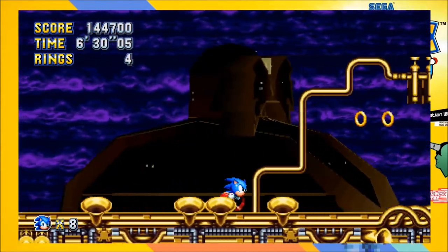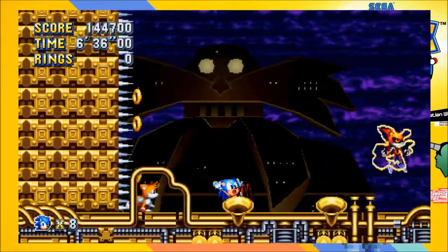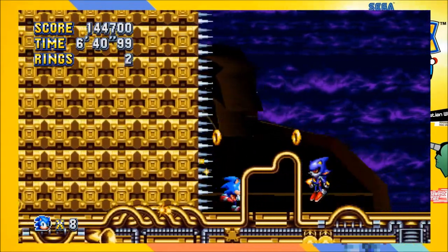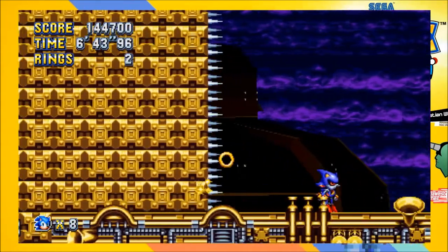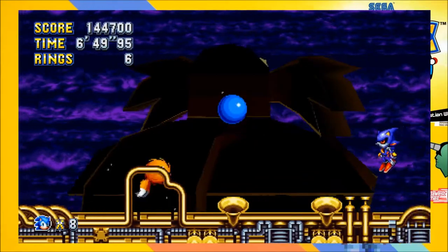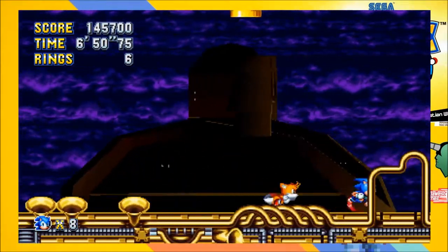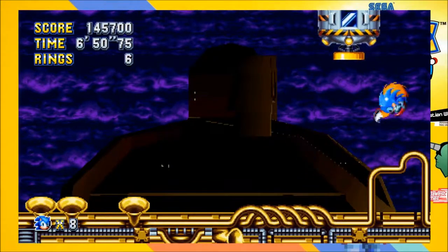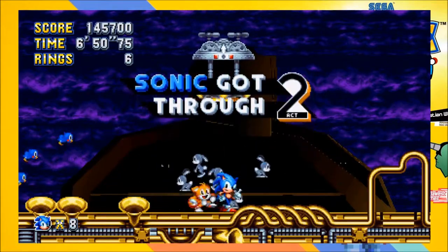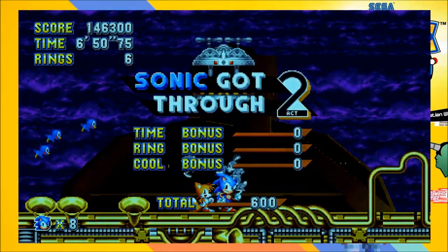He'll start to shoot three balls at you, and then you can essentially get two or three hits off of him before he moves on to his next attack, which is rushing away and then charging back at you, if I remember correctly. Anyway, the boss is actually pretty easy because the thing pushes your rings away — so you're essentially invincible during the boss fight if you just hang out by the back end. With that, we got through Act 2 and I hope to see you in the next act when we take on Hydro City Zone.